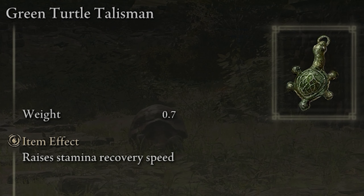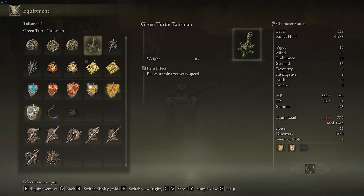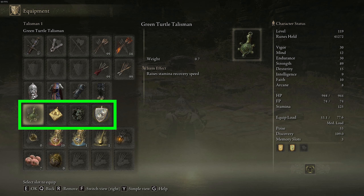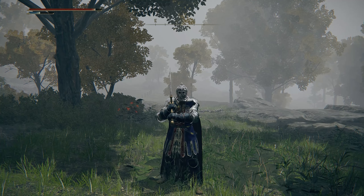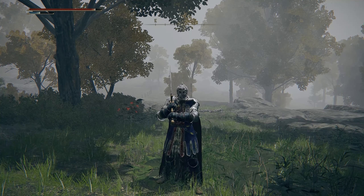Hello everyone. The green turtle talisman raises your stamina recovery speed and this can be equipped to one of the pouch slots that you have in your equipment inventory. After doing some testing with the talisman equipped, it's roughly a 10% increase to your stamina recovery.